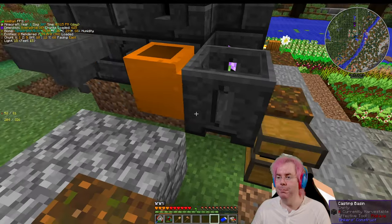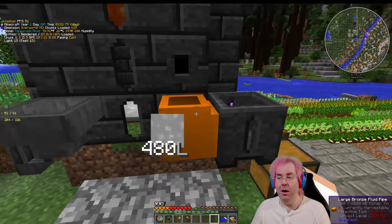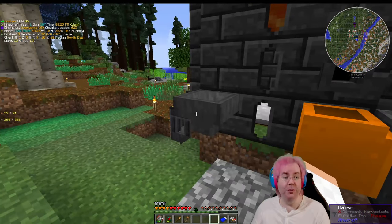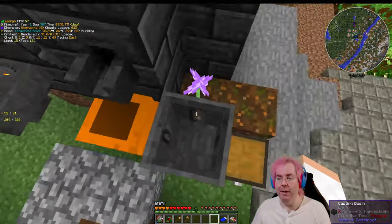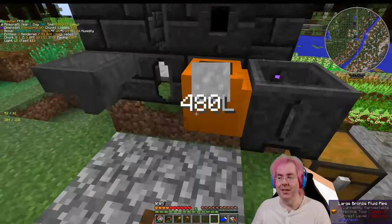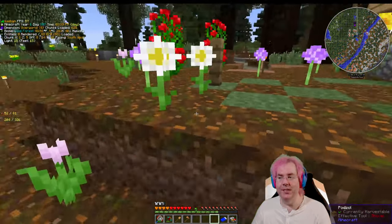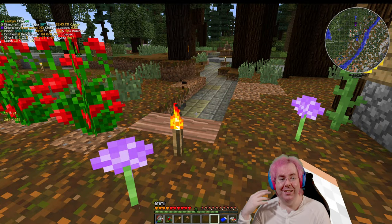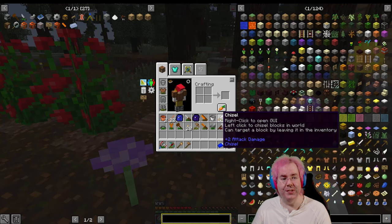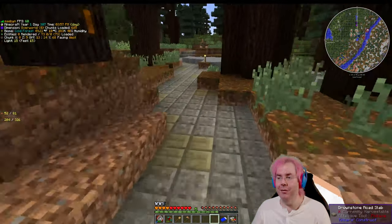I set up a thing — this is empty — but I set up a thing to automate. I made a couple of extra hoppers to put gravel into the basin. When you pour a little bit of tin on a block of gravel, it makes a block of this brownstone stuff. Then you can chisel it with the chisel we got as a quest reward back forever ago, and saw it into slabs.